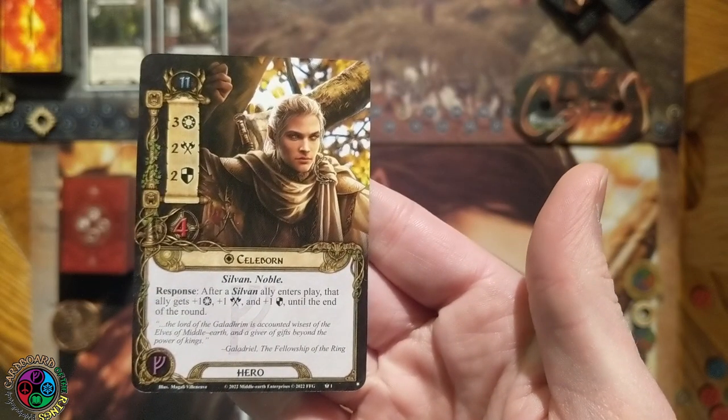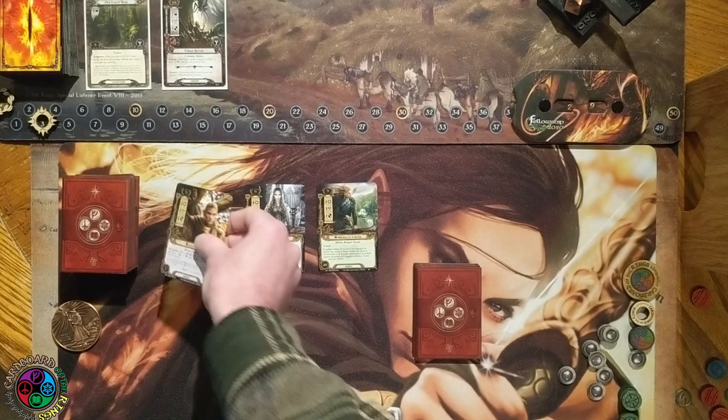She is joined by her husband Celeborn. He is Leadership, 11 threat, 3 willpower, 2 attack, 2 defense, 4 hit points. Sylvan, Noble. Response: after a Sylvan ally enters play, that ally gets +1 willpower, +1 attack, and +1 defense until the end of the round. So obviously that works wonderfully with Galadriel.